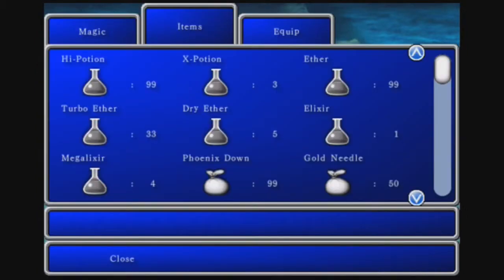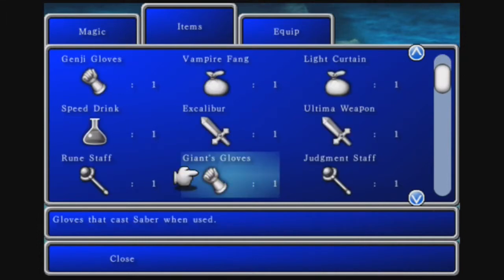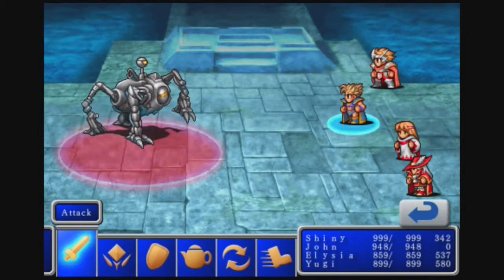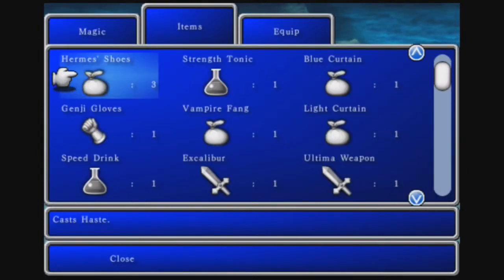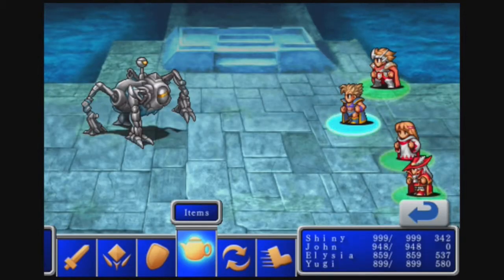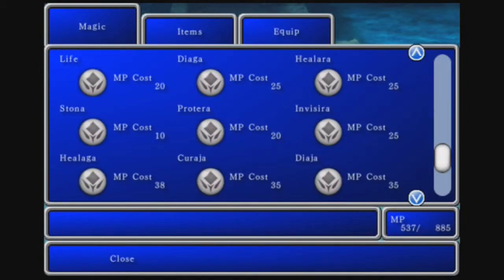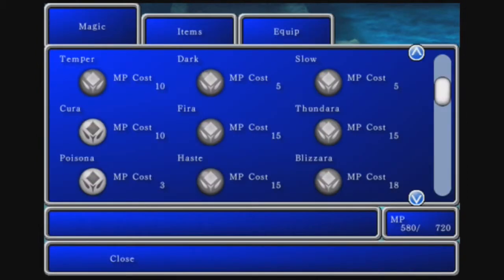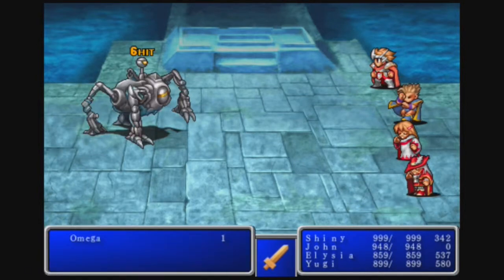What you want to do is start off by casting Saber using the gloves that cast Saber when used. Go ahead and use that. And then use items — use a Hermes Shoes on yourself. Luckily we have three of these; they're going to be helpful. And then I want to get a Pratera going. We'll start with that. And then the Red Mage can cast Haste on Shiny, so they will both be affected.